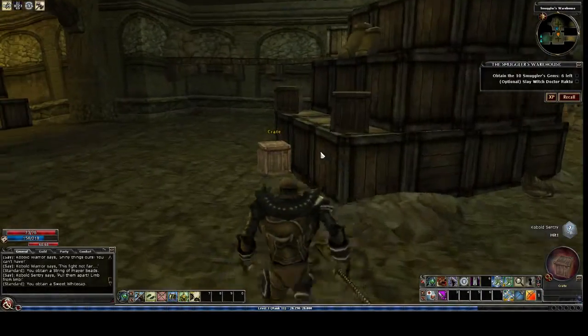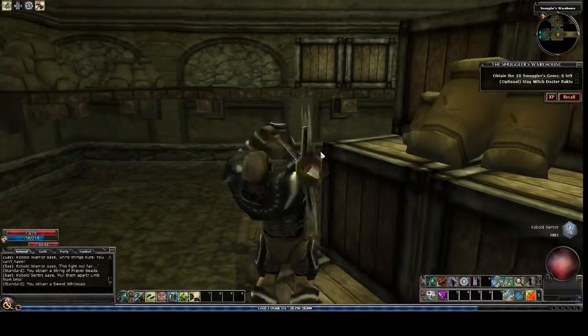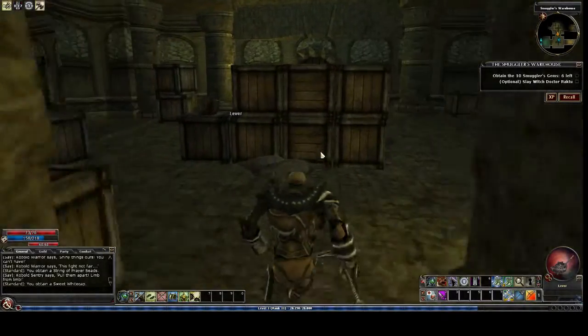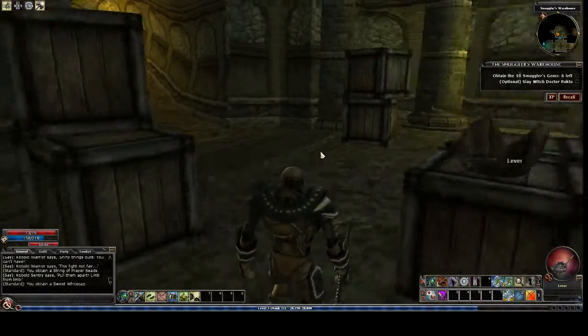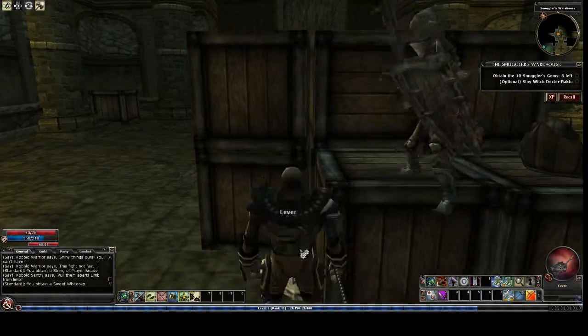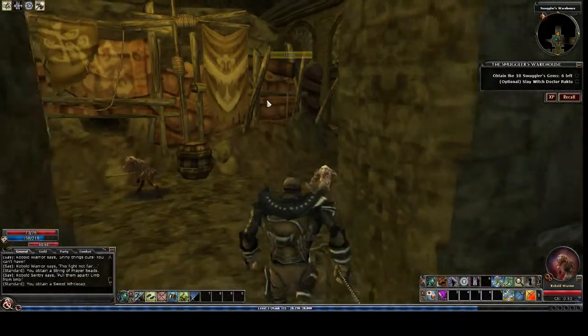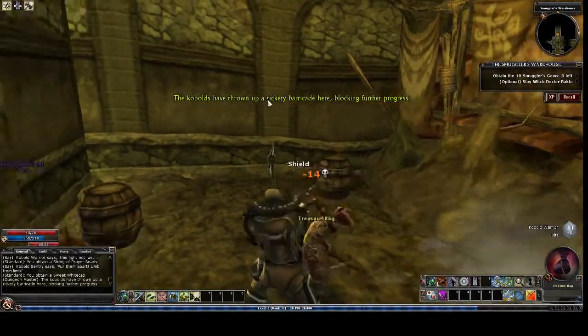This room - oh, Mr. Crate! I like to smash everything. This is a great quest. There's a lever here - we're gonna pop that. When we do that, that door is gonna open and we'll see if there's a boss in there or not. Nope, no boss.